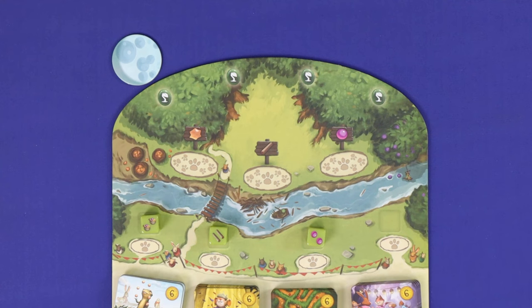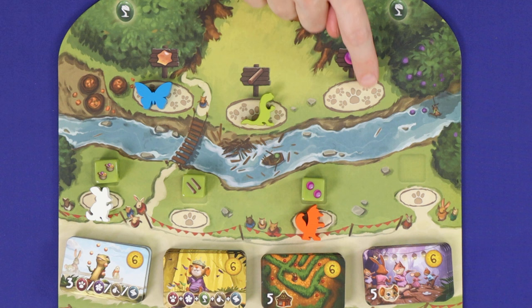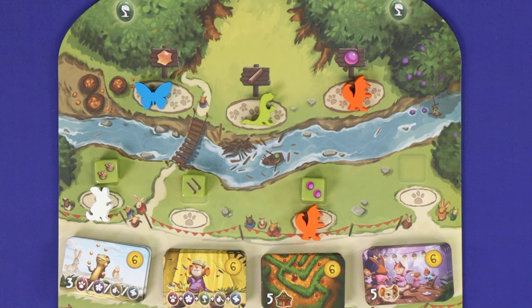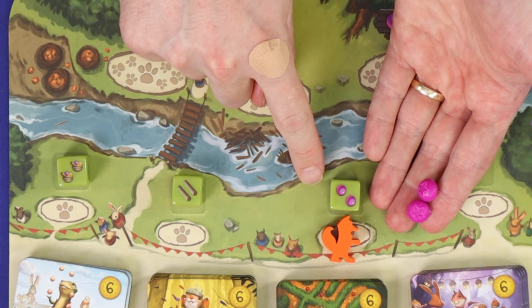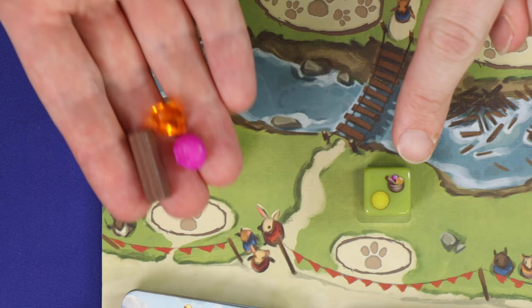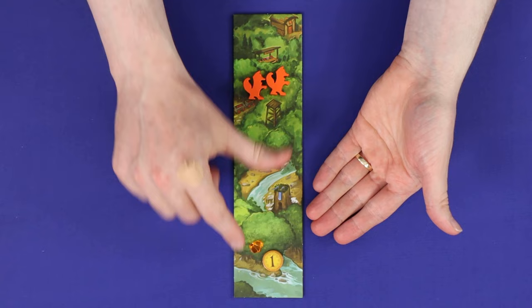Each turn is resolved in three steps. The first step is to place a friend. Take one of your friends and place it into a space showing one or more paw prints. A space showing one paw print may only be occupied by a single friend; a space with multiple may be occupied by any number of friends. If the board were laid out like this, you could not place here or here, but would be able to use this space or any one of these three. A small space with no die should not be used. After placing your friend, gain the resources showing on the die next to that space or on the sign. These are the game's main resources: resin, wood, and berries. The basket lets you take any one resource of your choice, and the coin icon gives you one victory point coin. Place any resources or points you collected onto your home board.